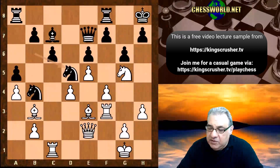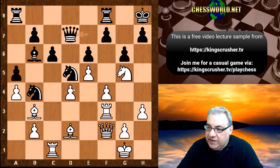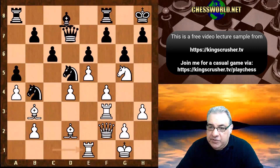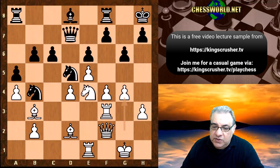Rook f3. The knight from b6 goes to d5. Bishop d2, maintaining the bishop pair. And here queen f2 — the queen supports d4. Queen d7 and now rook e1. Bishop d8, knight e4, b6. We have now g4, white still wanting to play for f5.